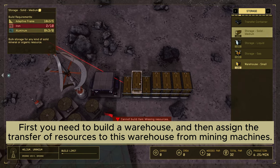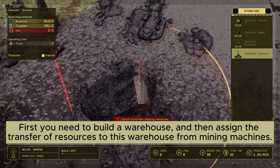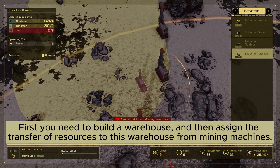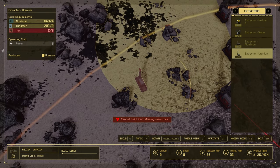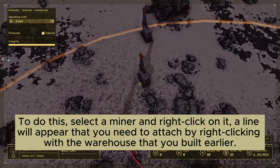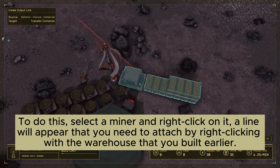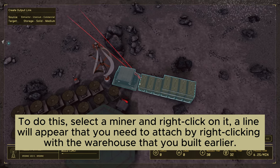First, you need to build a warehouse, and then assign the transfer of resources to this warehouse for mining machines. To do this, select a miner and right-click on it. A line will appear that you need to attach by right-clicking to the warehouse that you built earlier.